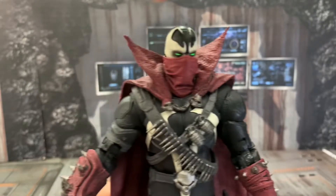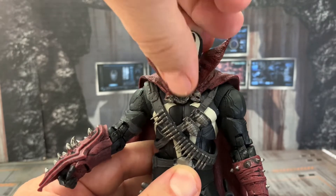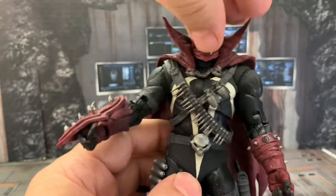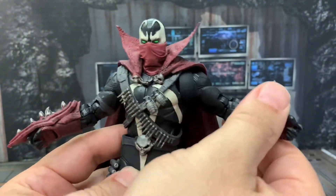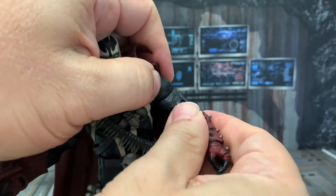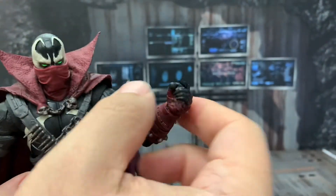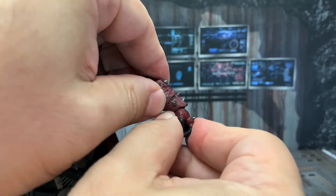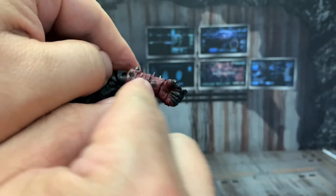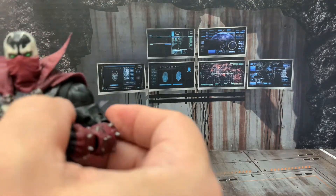Let's take a look at the articulation. The head goes side to side, though the bandana does restrict it a little. He's on a soft plastic joint — he looks down this much and up this much. The arms are on a butterfly joint that can come off but works fine. There's a bicep swivel, double-jointed elbows, and wrist articulation — though it's limited somewhat by the gauntlet. Being a Mortal Kombat figure, I wish they'd included fist hands.